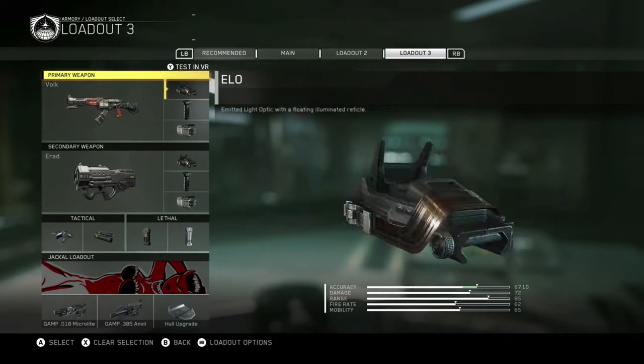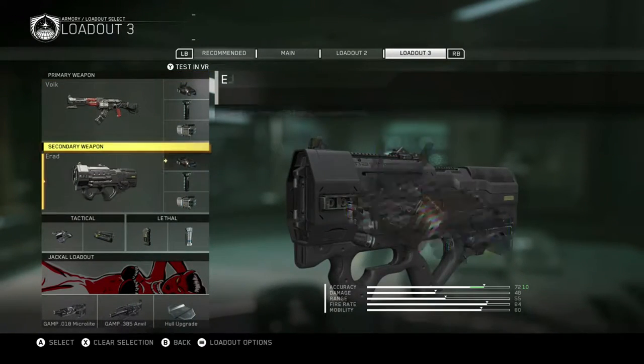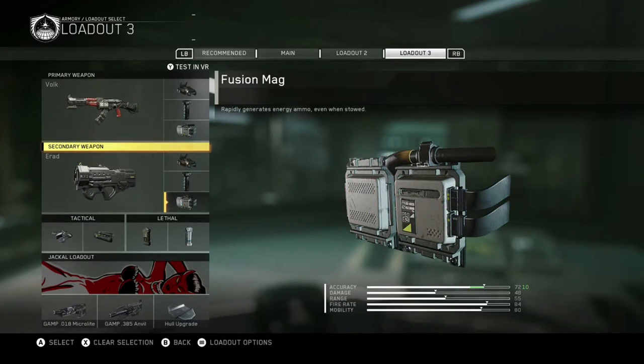My recommendation: go with the Volk with Elo Sight, Foregrip, and the Fusion Mag. Same thing with the E-Rad — Elo, Foregrip, and the Fusion Mag.